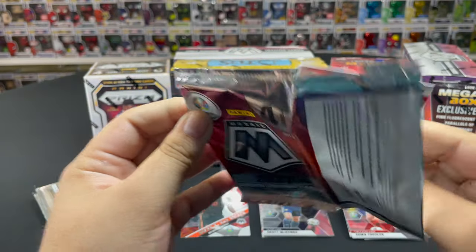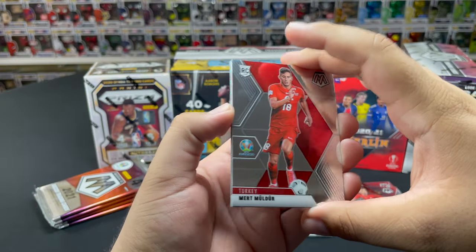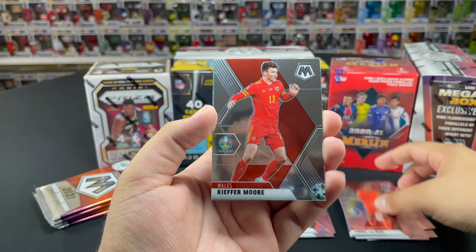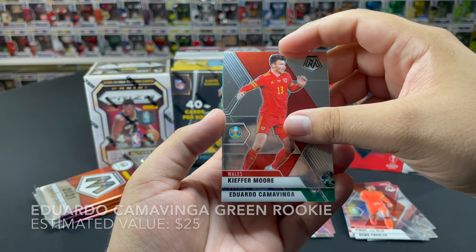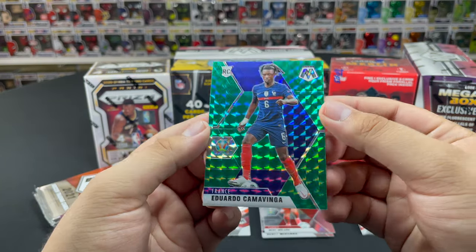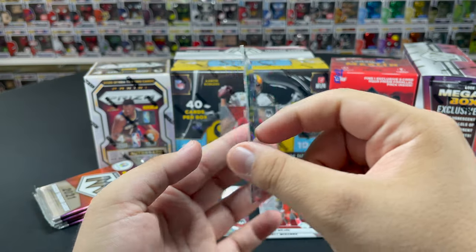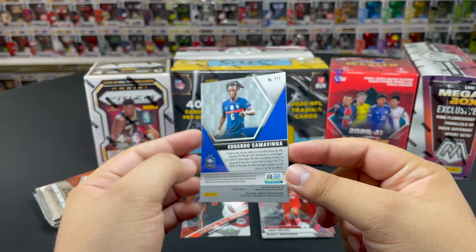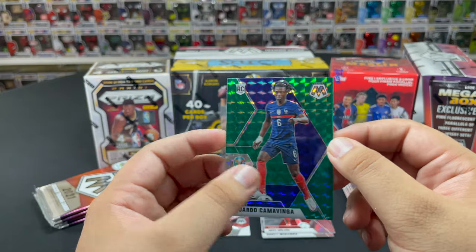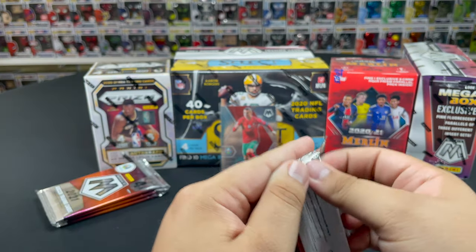Looks like we have our first green in this one, hopefully something good. We get Mert Müldür, Virgil van Dijk, Keylor Navas, and the green parallel is — Eduardo Camavinga rookie! Nice little green parallel, let's go ladies and gentlemen. Eduardo Camavinga is definitely the one you want. Not numbered of course, this is exclusive to the blaster boxes. We'll sleeve it up. We're on pack number five.